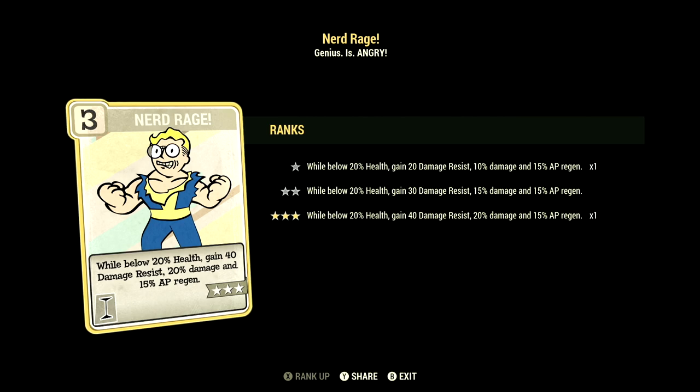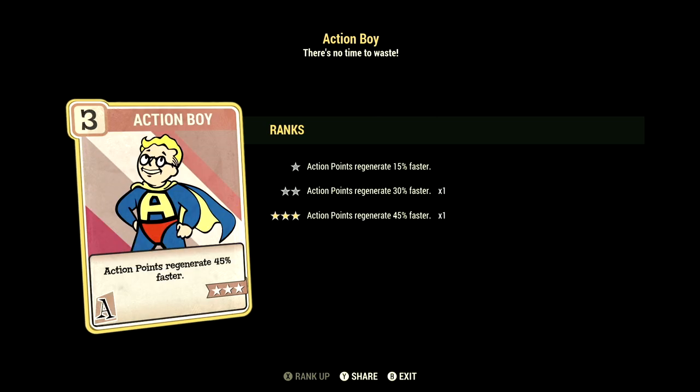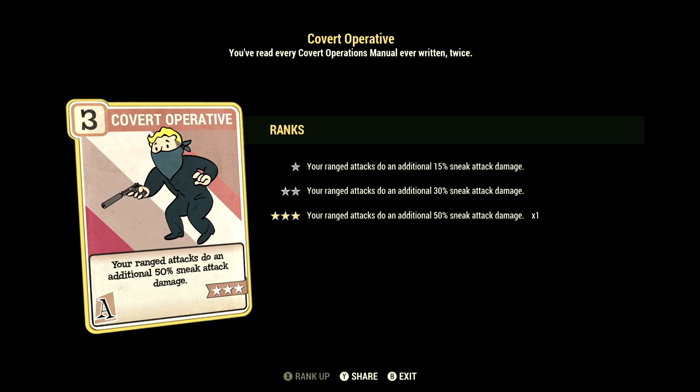Below 20% health, gain 40 damage resist, 20% to damage, and 15% AP regen. We have Demolition Expert maxed out — your explosives do plus 60% damage. Over in Agility, we have 15, and this one can have Action Boy maxed out — action points will generate 45% faster. We have Covert Operative maxed out — your ranged sneak attacks do an additional 50% sneak attack damage.